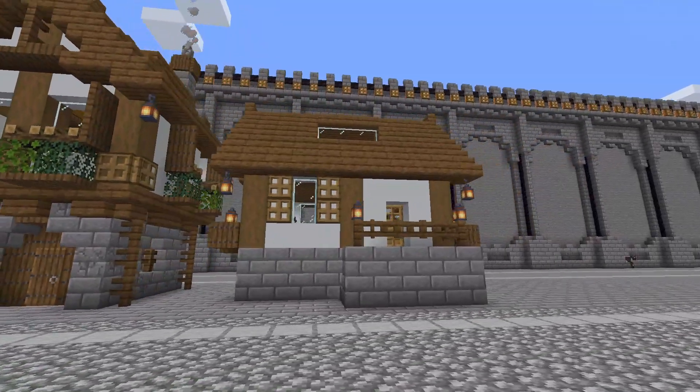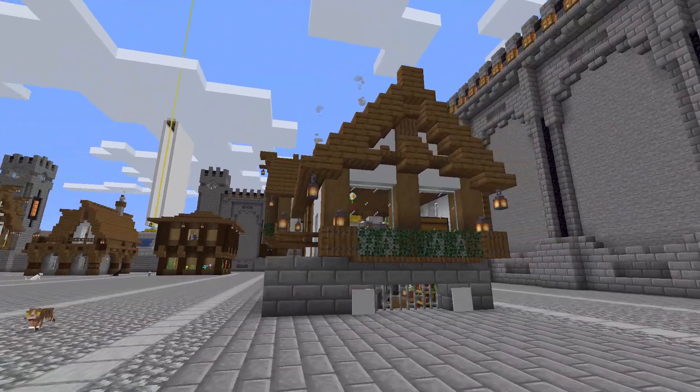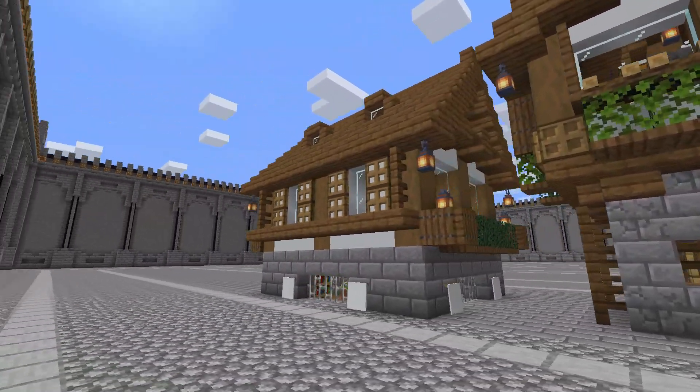Now the last house I made this week is a little smaller than the other houses. I used another YouTube tutorial for this one so it doesn't look like trash. It's quite cute and small, which makes it really cozy.